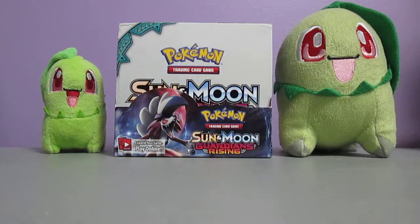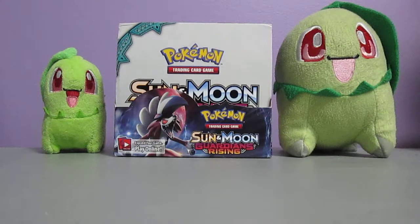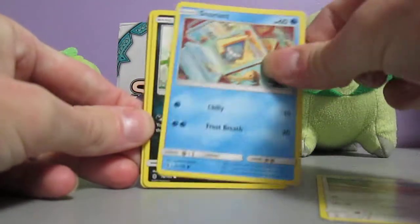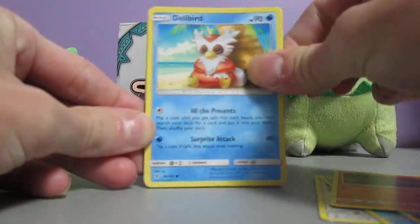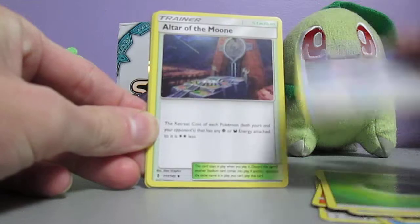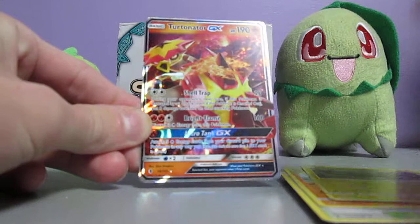So what I meant to say at the beginning is that I'm getting all the Booster Boxes that I'm least excited for out of the way. I'm really excited for the Variety Booster Box that I have, and the Hidden Fates one, and the Breakthrough, Breakpoint, and Evolutions. I'm excited for really all the XY sets. Anyways, we've got Patrat, Snorunt, Murkrow, Salandit, Delibird, Grass Energy, Choice Band, Altar of the Moon, Machoke, Alolan Graveler Reverse Holo, and Eternator GX.